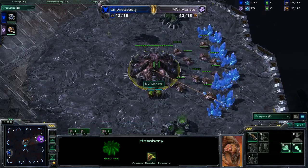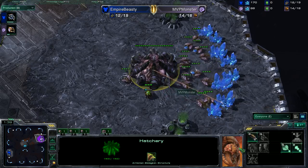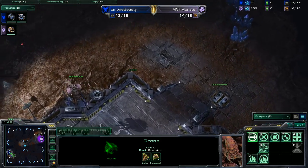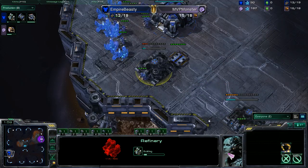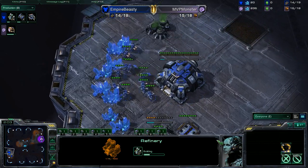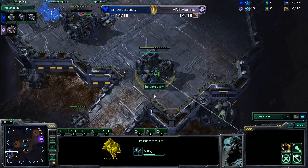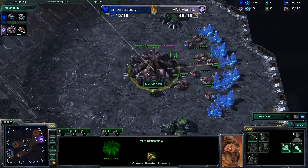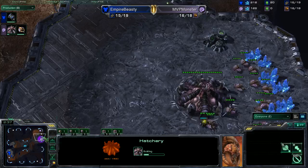Monster saw the hellions — in TvZ, hellions are pretty much the primary opening from Terran. He got the roach warren down, immediately countered, got his third up quickly, and went into heavy macro mode — around 70 drones by the 11-minute mark, which is crazy. Beastie Cutie played a great game too, but was in a defensive position. His style in TvZ is more aggressive and drop-oriented, but he was forced to defend and expand. The marine-tank-thor composition is not really the best against ling-infestor-ultra.